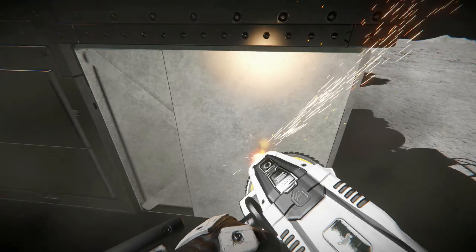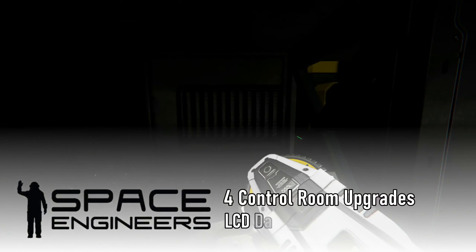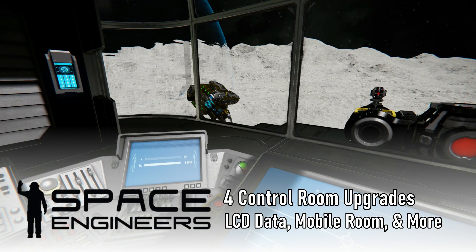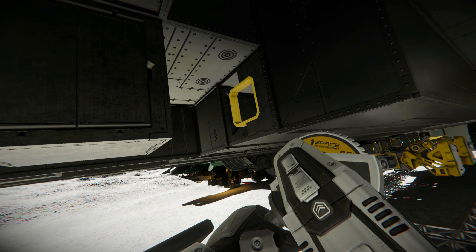I'm setting myself up for a couple of big build projects and a major military offensive — or maybe defense, depending on how it goes. But to get there I need the best functioning mobile printer I can get, so in this episode I make four upgrades to this airtight control room and bring its utility up to the next level.